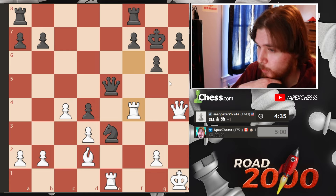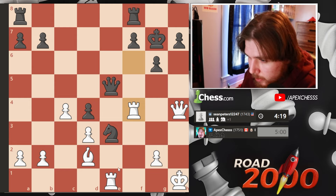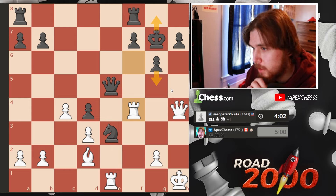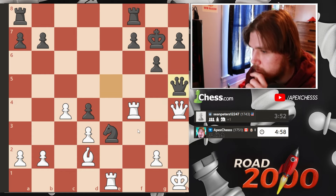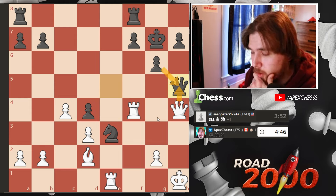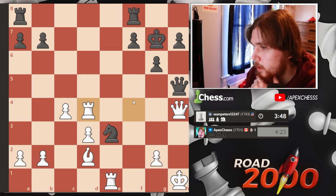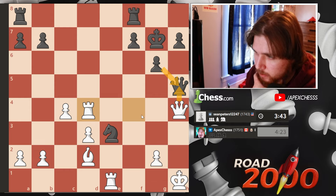Trying to play quicker this game because last game time really bit me in the butt. At least it's like five and five now. This is a complex position — I'm threatening the pawn, also threatening to take because takes and then here it's devastating. He can't take with the queen because I take. He wants a queen trade — I can just take the pawn. I could also just take this, open up his king, and then take the pawn. I don't see a reason not to just take here. Let's take the pawn, he'll take the queen, I take the queen.